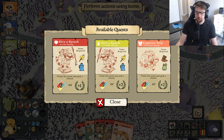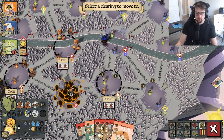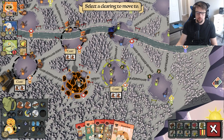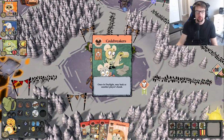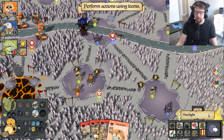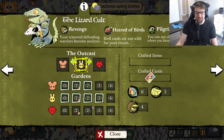I don't have a torch anymore so I can't do these two quests. I'll step up here and go over to craft Codebreakers — or do I want to aid the Lizards some more? Let me see where they're at right now. I could aid them some.